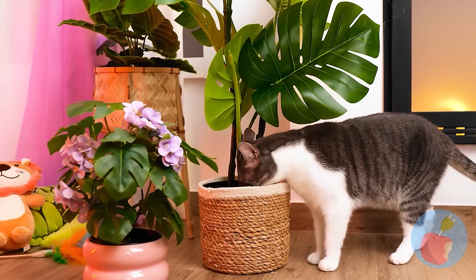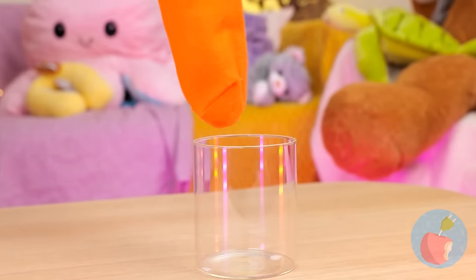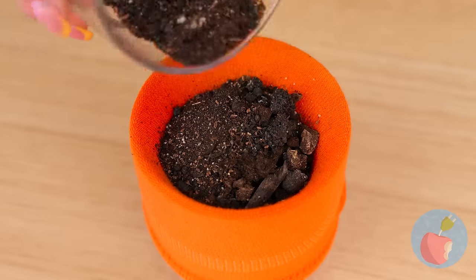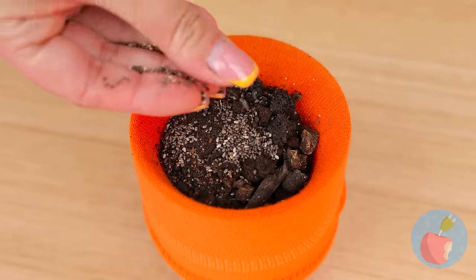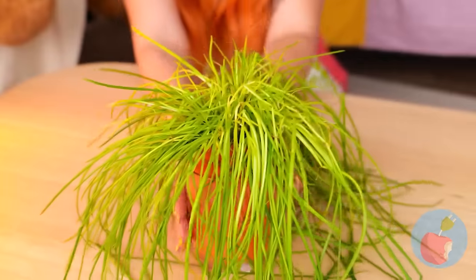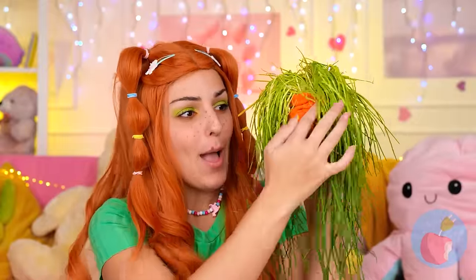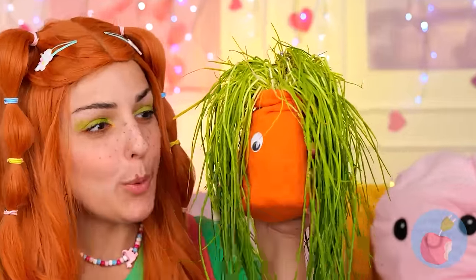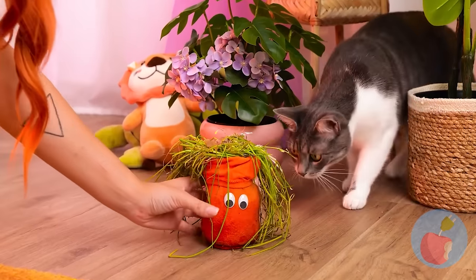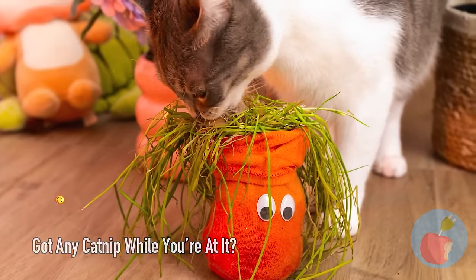What is it with this cat and plants? It's okay — add a sock to a glass, fill it up with seeds and soil, water it and soon it'll grow. Wow, that was quick! Add some eyes and now it's your cat's new best friend — or snack! Either way, this cat prefers food with a face.